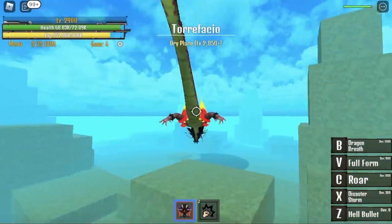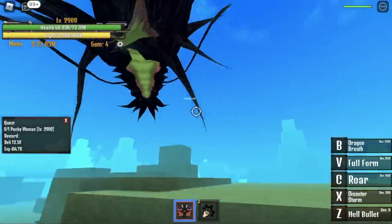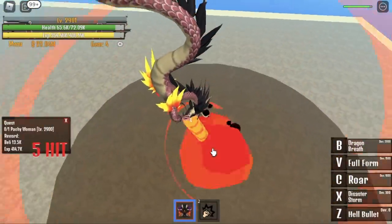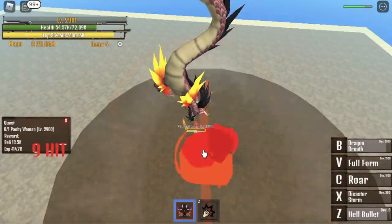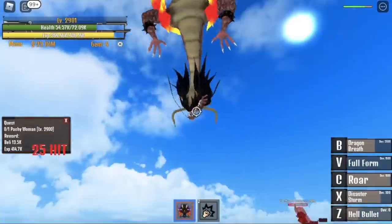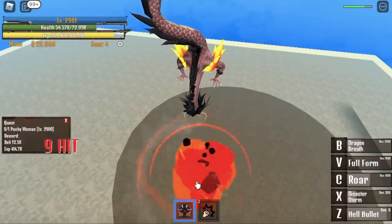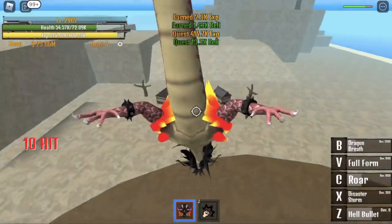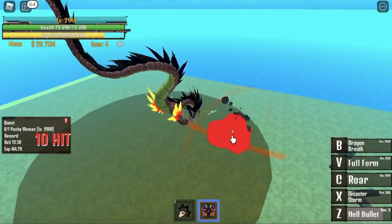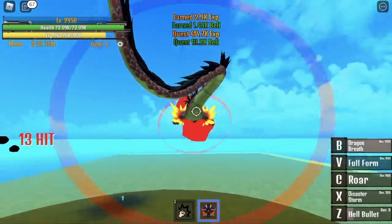After that, let's go to Torifacio and start defeating the Patchy Woman. We're almost done — 2,900. GamerNom, how long did you level up? About 6 or 7 hours. It's really fast — it's the Dragon Fruit. We're going to defeat this using one combo plus another one skill: Z, X, Z, V, and one Z is enough to defeat the Patchy Woman. Do this until you reach 2,950.